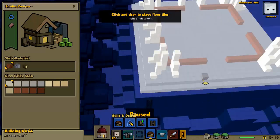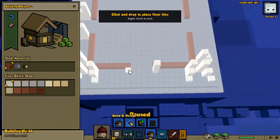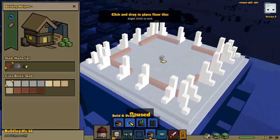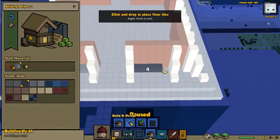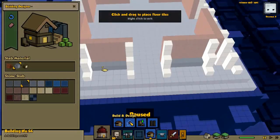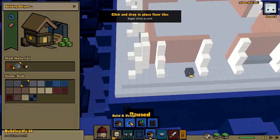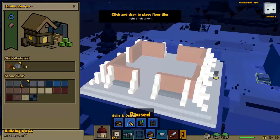Putting in a few more of these buttresses, a few more of these supports by the doors. We finished the walls and are starting to put down a little bit of this slate gray — almost like retaining blocks at the bottom — just to give it a little bit more character.